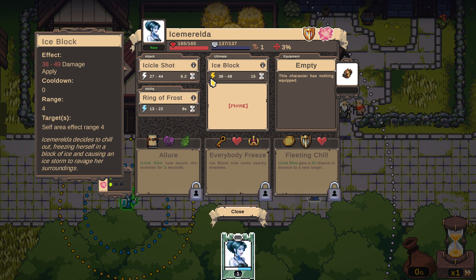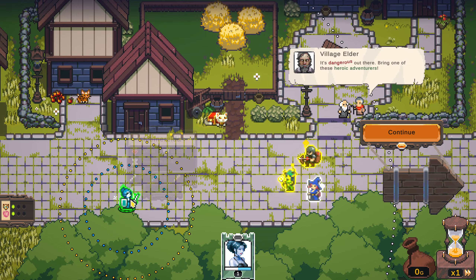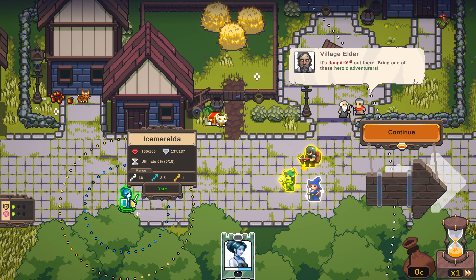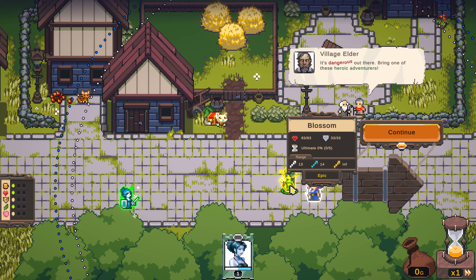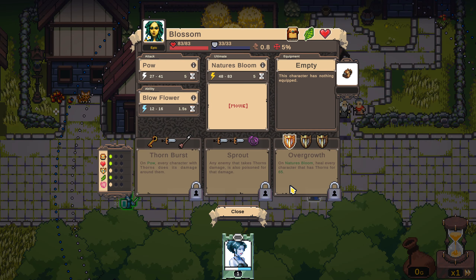We have various different abilities, and things we can unlock by getting certain combos. This is Ice Merelda — you could get any number of other characters. We also have Blossom, which we can recruit right now at Epic Level, giving us three combo setups. So if we have multiple defenders, we'll get Overgrowth on her. If we get a mix of Thief, Executioner, and Adventurer, we can get Thorn Burst on her.